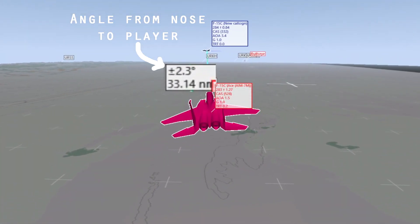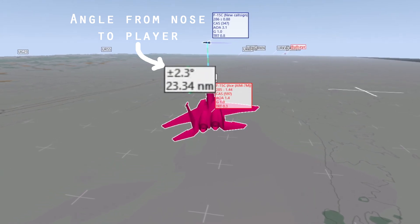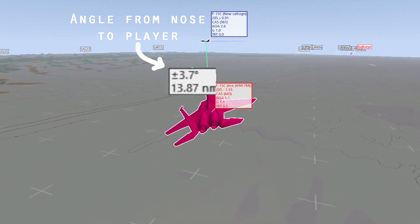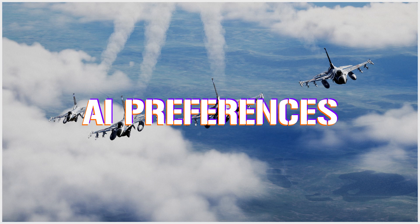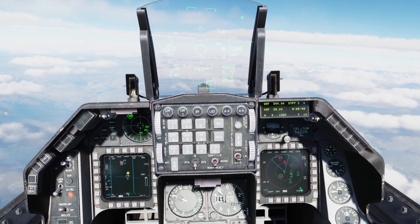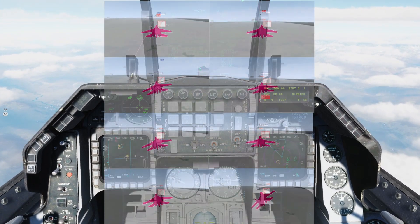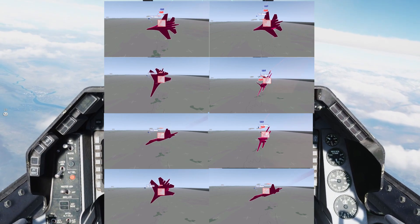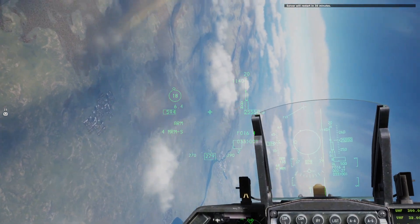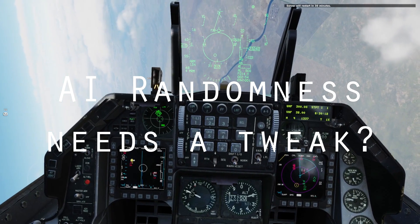As for Eagle Dynamics' claims that the AI will use effective intercept geometry based on skill level, I haven't seen any difference between skill levels. Nor did I see the AI attempt to use any intercept geometry other than pure pursuit with a slight lag, so this will certainly need some work. Also, while Eagle Dynamics states the AI will randomly choose a direction to defend, I found this untrue for the initial defense — in nearly 100% of tests, the AI chose to defend to its left, regardless of starting orientation. More often than not, if the AI survived the first missile, it would turn cold and recommit in a left-hand turn, suggesting the randomness algorithm may be flawed or non-existent.